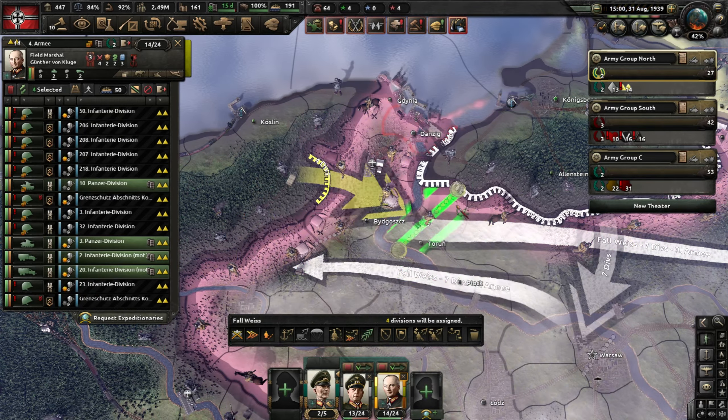We can move on to Army Group South now. The 8th Army will have a similar attacking order but from the south, mostly preoccupied with destroying the cauldron that will form north of Warsaw. We do have a special motorized division here, but it's quite small so we won't be blitzing with it. The 10th Army contains the bulk of our tank and motorized divisions, so it will be doing the heavy lifting in Poland. I'll select all these mobile forces and direct them straight to Warsaw with a spearhead order.